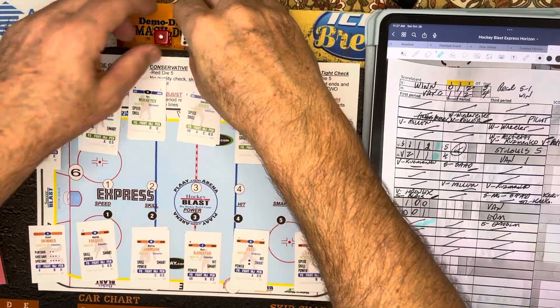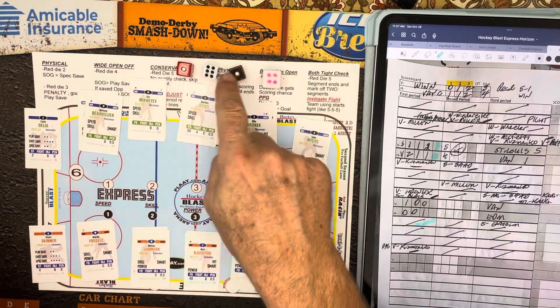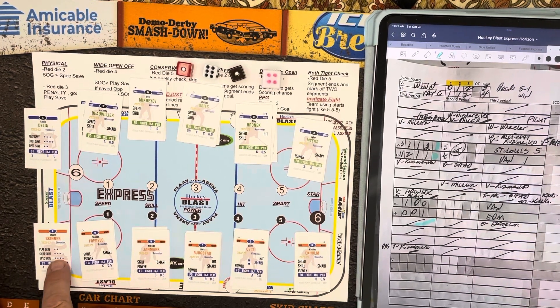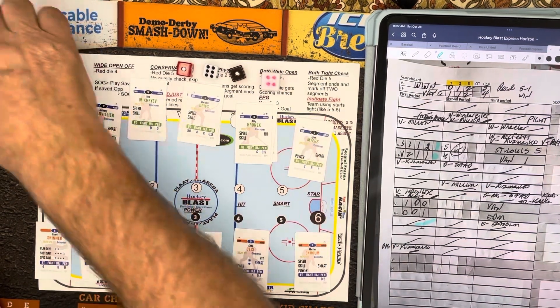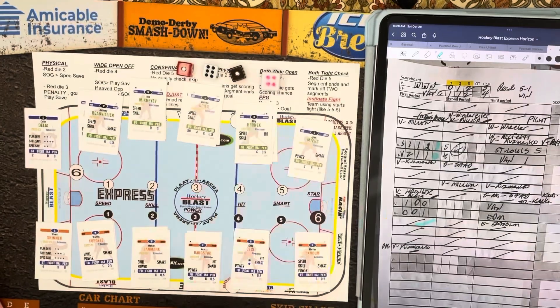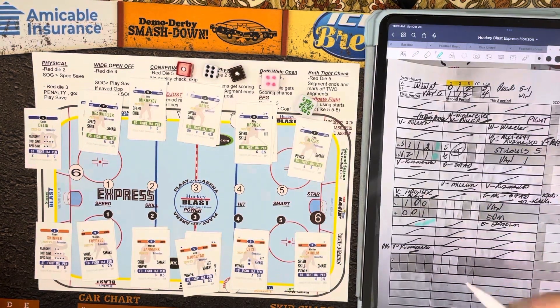This time we're going to a visitor scoring chance — it's a red one. Reading at 1-6-16, black die first: home goalie must make a shot save, otherwise a goal. Stuart Skinner shot save — one, two, three — we've got to go to the decider die since it is a four. Jack, Queen, King he makes the save; anything else is a Vancouver goal. He does make the save. Stuart Skinner makes the stop.